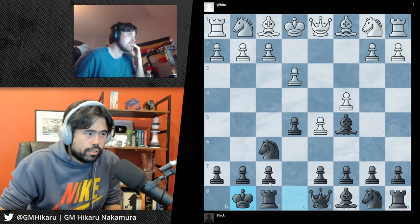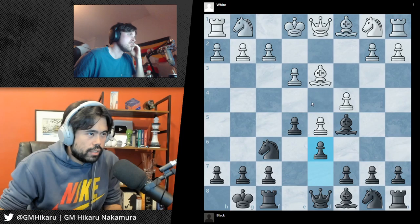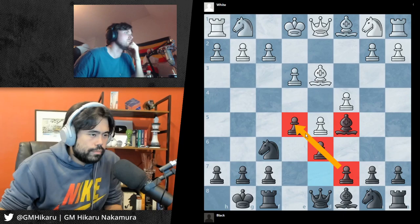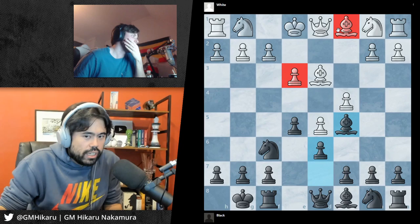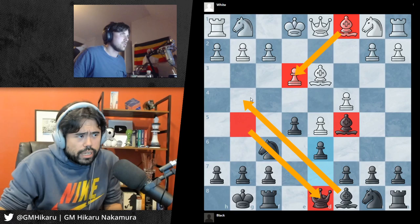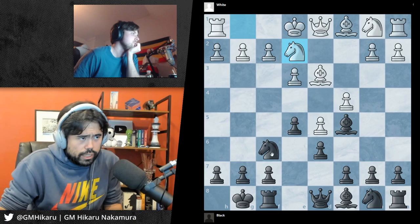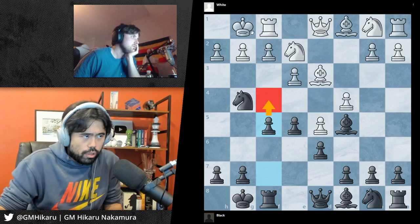Let's say White plays a normal move like a pawn push, you castle your king. White develops the bishop, you push this pawn — there's a theme called 'bishop outside of the pawns.' Your bishop on this dark square is outside the pawn chain, whereas White's bishop on the dark square is behind the pawn. White would rather have the bishop outside the pawn to create attacking ideas. So the bishop here is very well placed and now you bring your other bishop out.